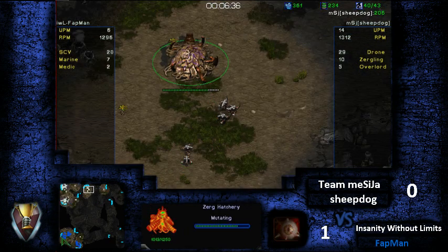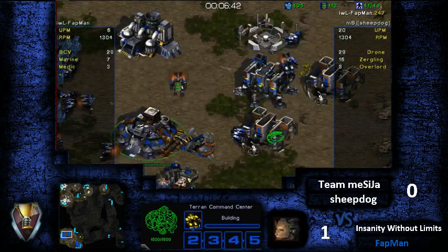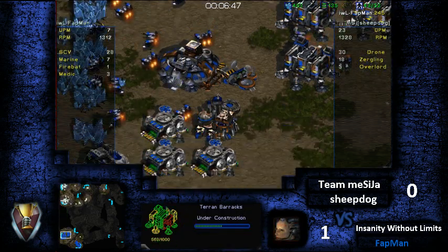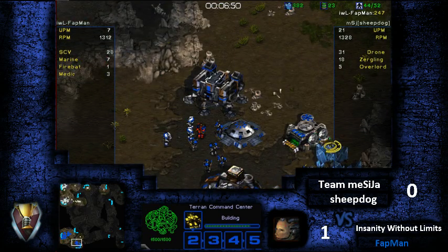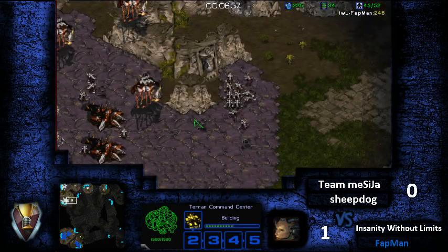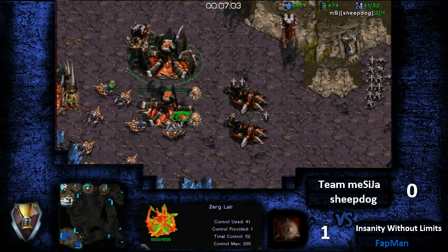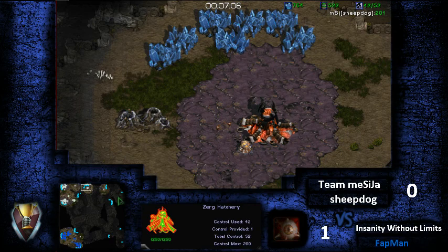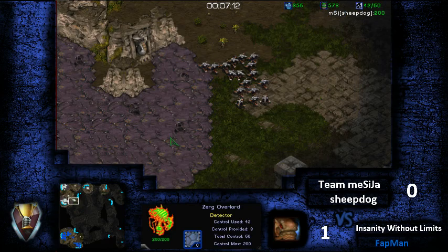Because that pressure — actually, this is looking more like a plus one stim timing. A lot of times players will get plus one anyway, but they don't actually incorporate it into their build order. What they end up doing is pushing out when it's about halfway done and going into the engagement before plus one is complete. By that time, either they lose their entire army or they win the game. The plus one will definitely help, especially against Zerglings.